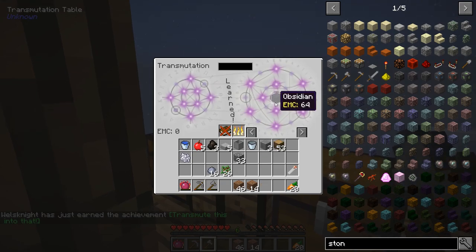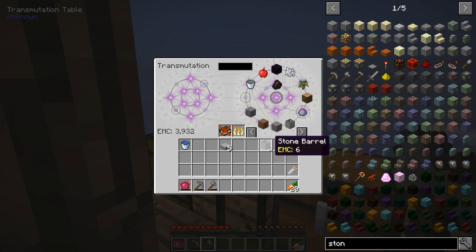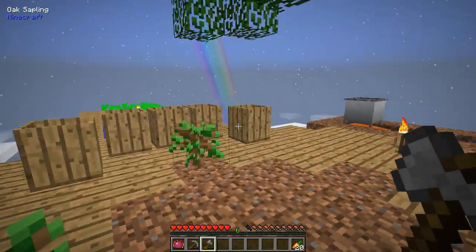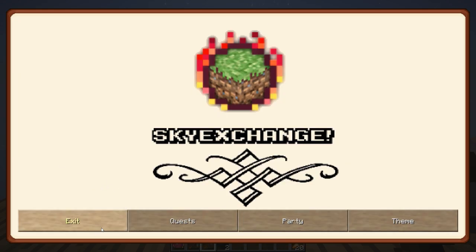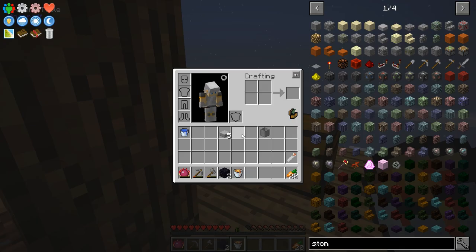I'm going to put the transmutation tablet right here, and then we can teach it with all sorts of stuff — it'll learn all these recipes. We can just toss things in, and then whenever we need stuff we can just pull it out. Same goes for buckets, wood, and all sorts of very important stuff. Let's also put in stone tools, the carrot, a fertilizer potion. That should also unlock a quest for us which will let us claim two more obsidian. I'm just going to keep working on making obsidian until I have enough for a nether portal.